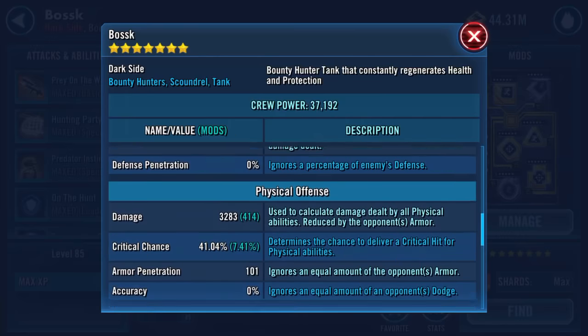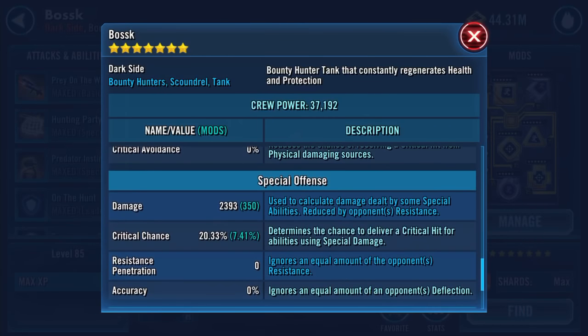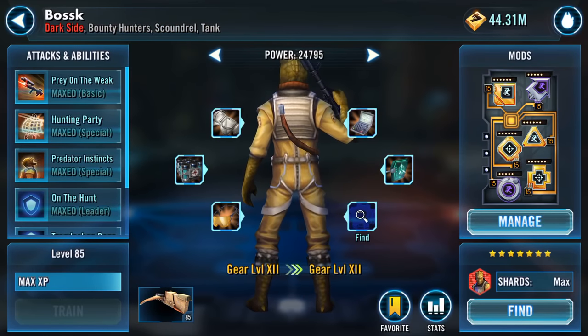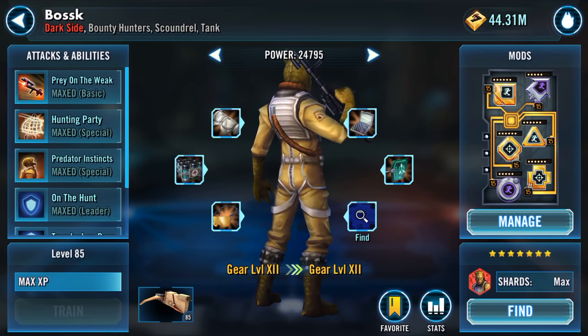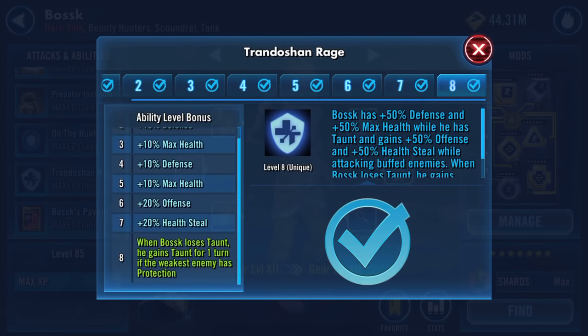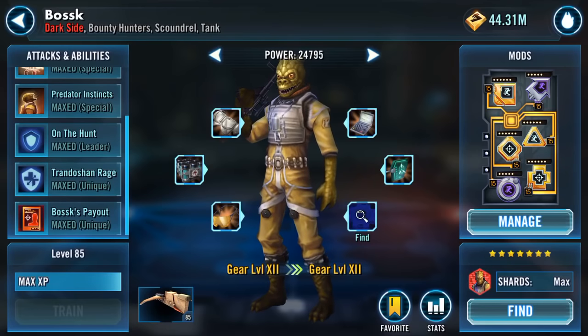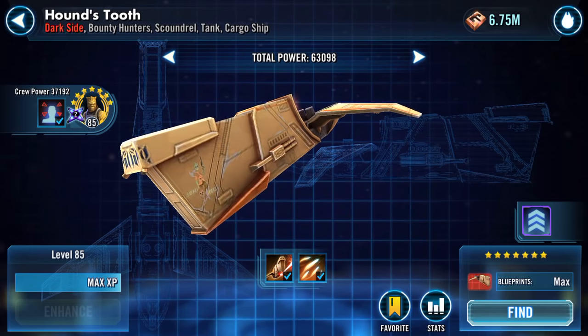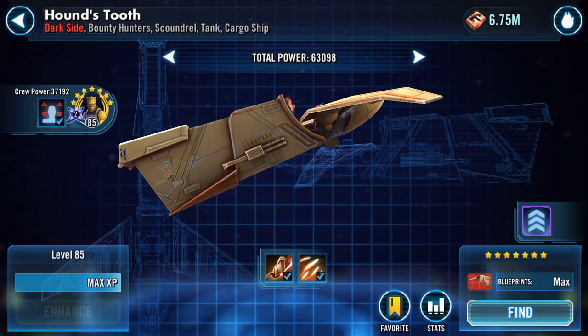Nothing changes on the stats display because it's a Zeta - it doesn't have any impact on any of those base stats. What it will mean is that he will gain taunt for one turn if the weakest enemy has protection. That's one in - that's one for the guild and Territory Wars.